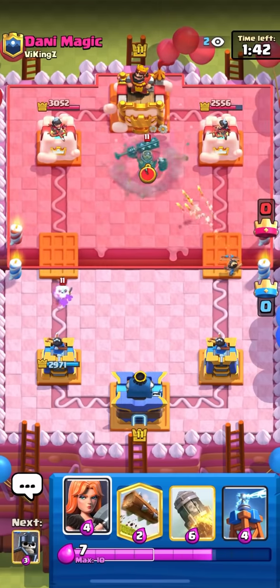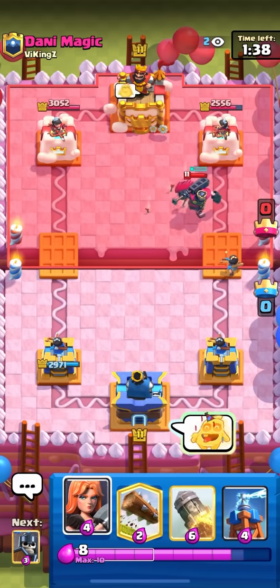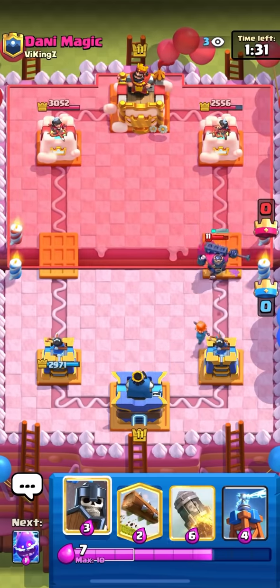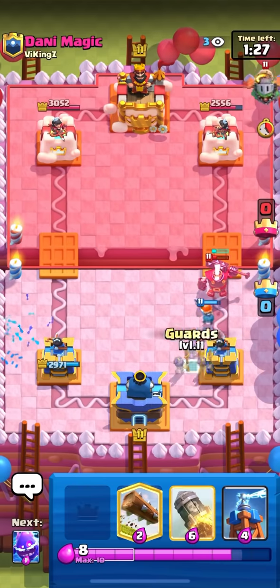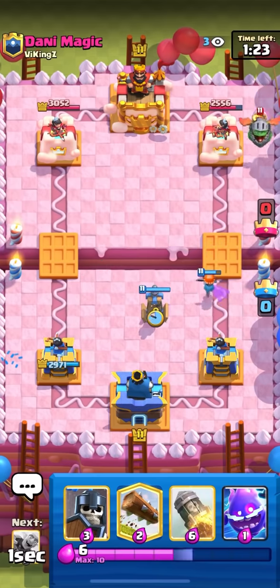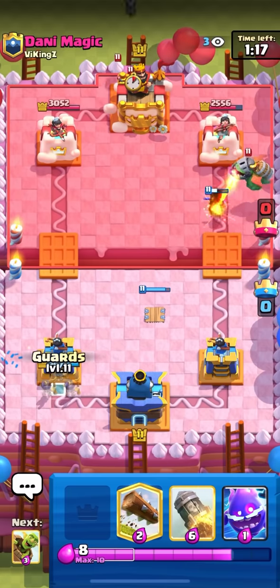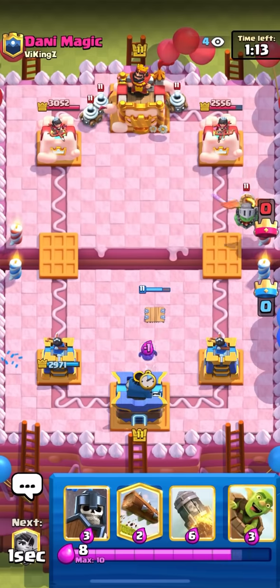I'm going to princess the bridge here — that was a nice skeleton king by him. I'm going to valkyrie in front of my tower. Let's go for an inferno dragon. I'm going to cycle my tesla right here — if I put it here he won't really be able to go in because the inferno dragon would die on my tesla. And then I can just go guards, e-spirit, and log on the graveyard. I'm going to cycle my e-spirit and then go for a barrel in the back. He doesn't have arrows until he cycles tombstone.